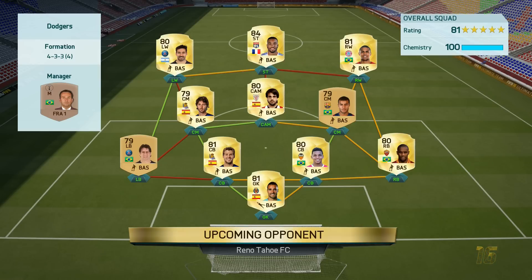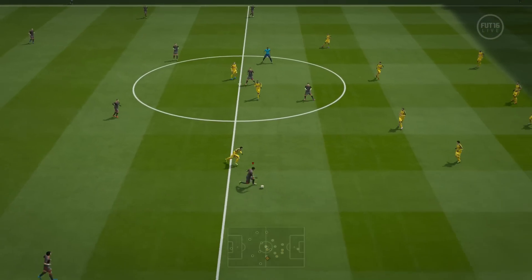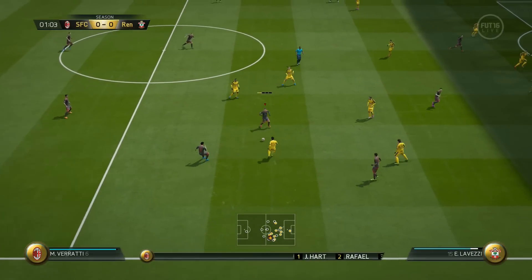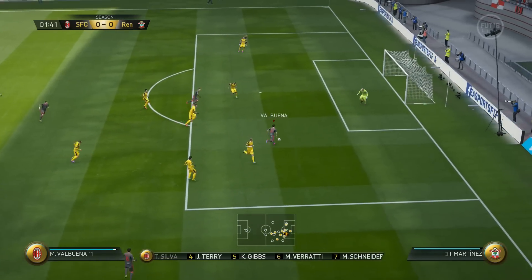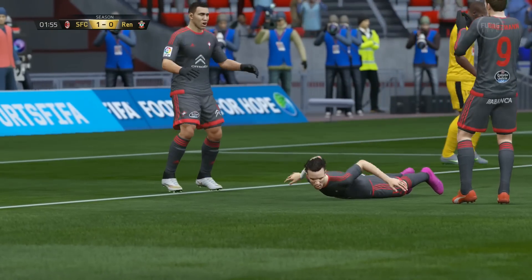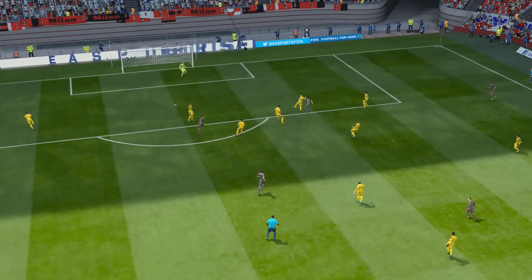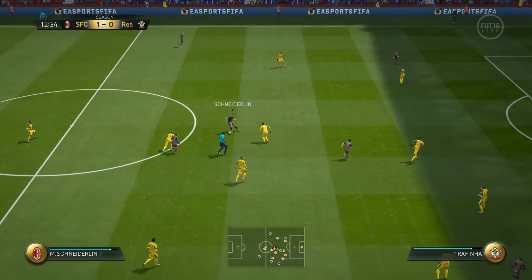Moving into the second match — I really like this guy's team and I want to try Lacazette, but he's still too expensive at around 70,000 coins. We start this game off beautifully — waiting for players to make runs, and Valbuena goes around a defender, gets the ball back, and just finesses it in. One minute into the game and we're already on the scoreboard. That's a great confidence boost after the way the last match went.